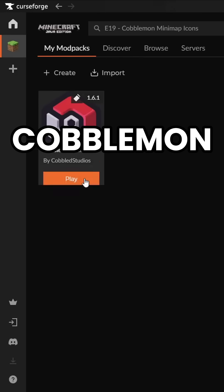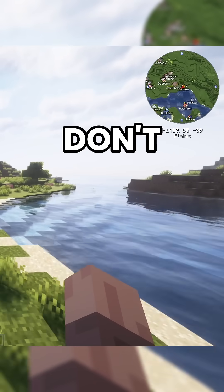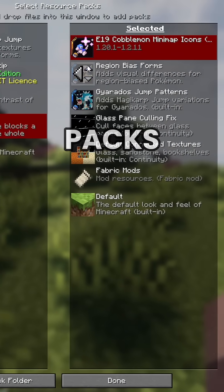Once that's done, launch Cobblemon. You should now see the mini-map on your screen. If you don't, double-check your mods and resource packs are active.